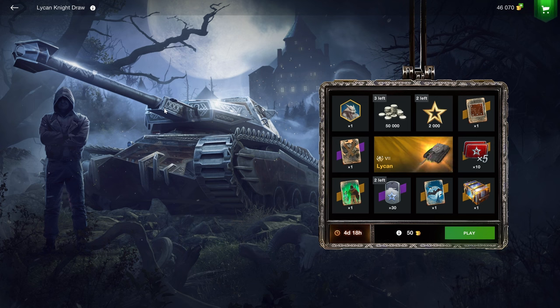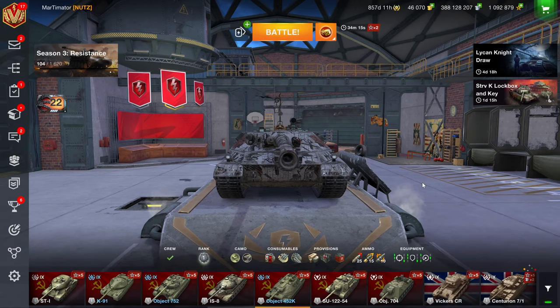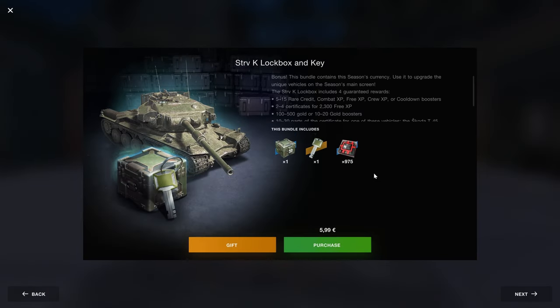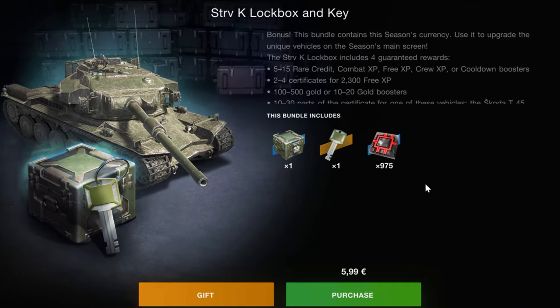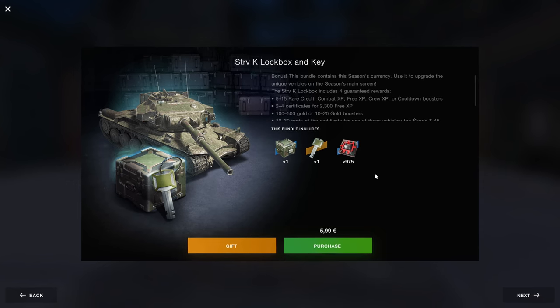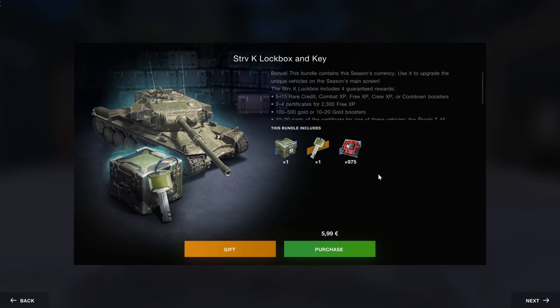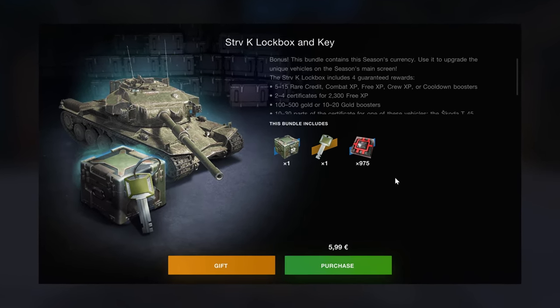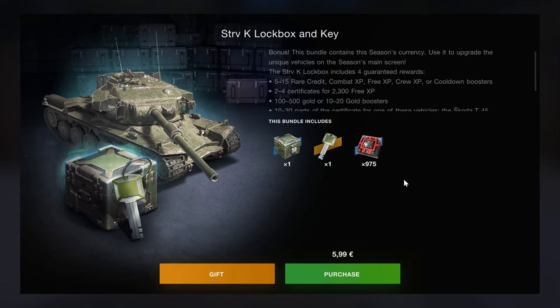There's the Lichten Draw. Normally I'd like the Lichten because it's a good tank, but in this case it's a draw, so I don't like the Lichten Draw. You might think crates are bad, but lock boxes are even worse — the marketing tricks used to sell them are worse and there's even less in them. You get a box put into your inventory, so buying the key to open a box you already have doesn't seem that bad — but at the end you get even less value.